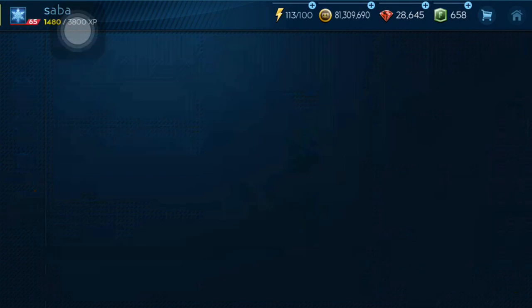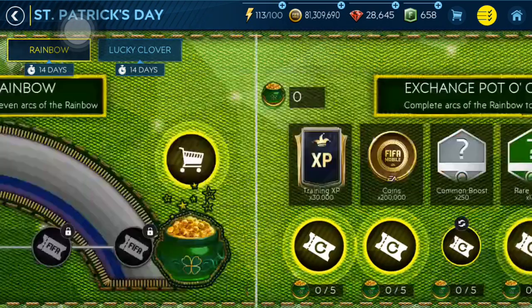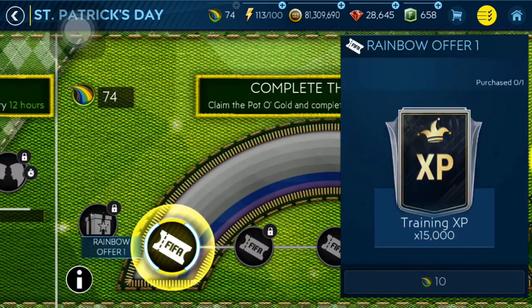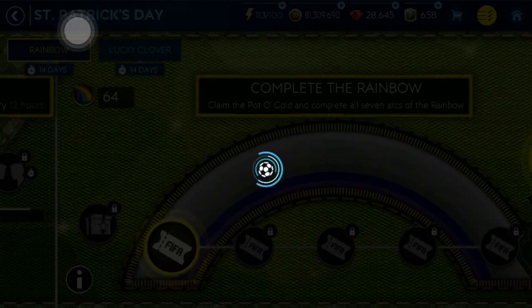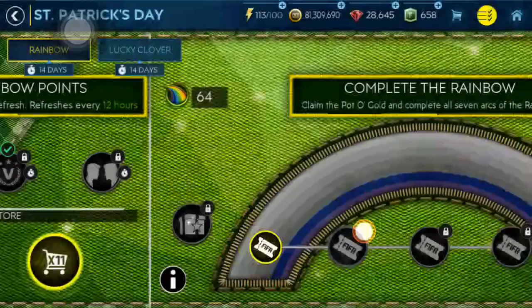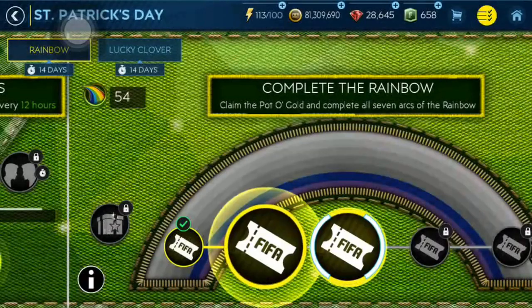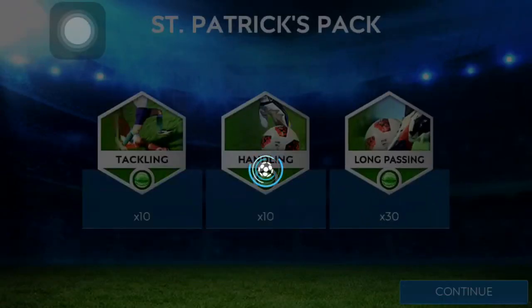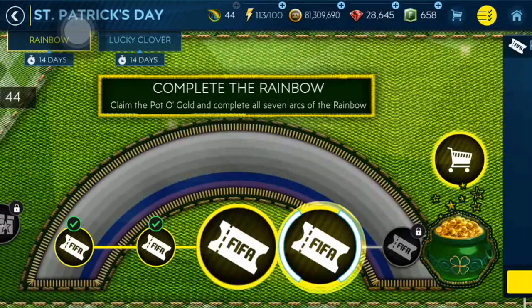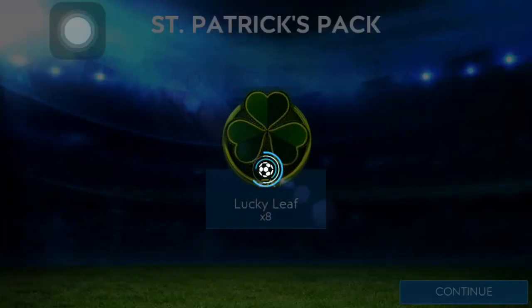I don't wanna open a lot because I wanna save up my gems again. But I'm gonna open at least three. Let's get the rewards again right now. 15,000 training XP — I will take that. Eight lucky lifts, then eight more lucky lifts. From those packs, let's hope we can get some master players. I checked 91 Alderweireld's price and he was like 15,000 or 16,000 — they are worth so much.